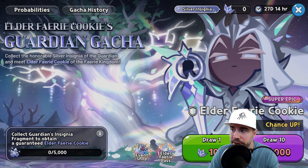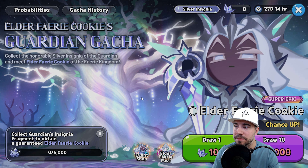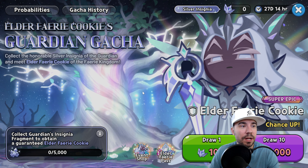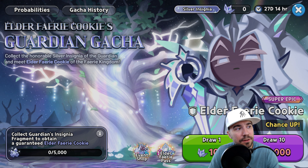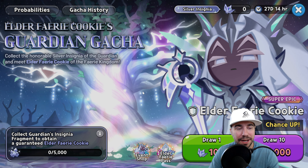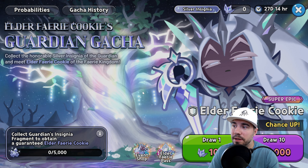Super epics have tended to be easier to obtain than ancient legendaries. White Lily was right on the line for me, but I was able to do it — and so can you. That's why we make these guides. Elder Fairy Cookie's Guardian Gacha is achievable as a free-to-play player through participation across all the different ways we've outlined to collect silver insignias.